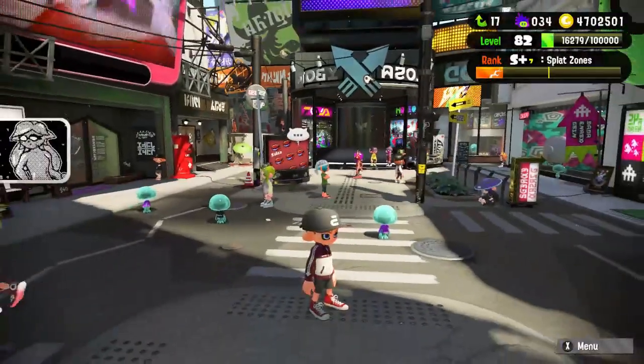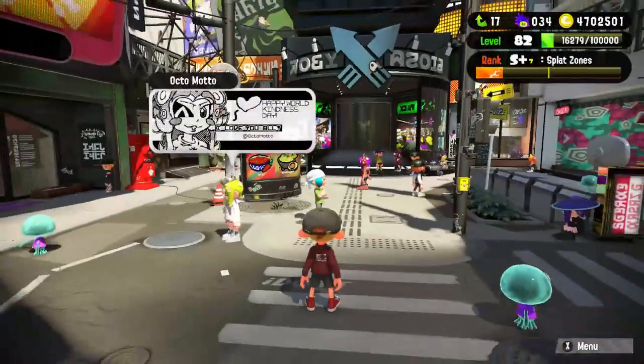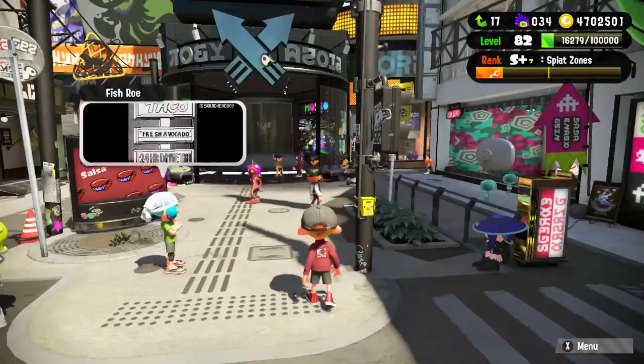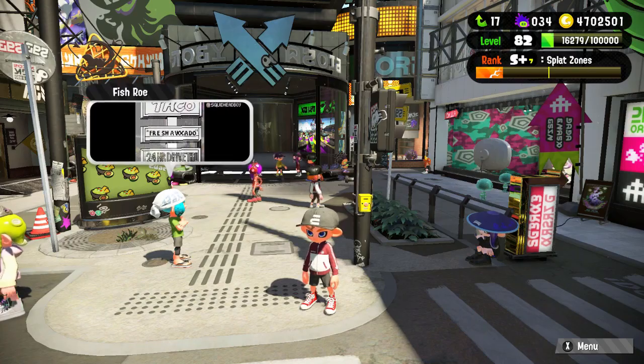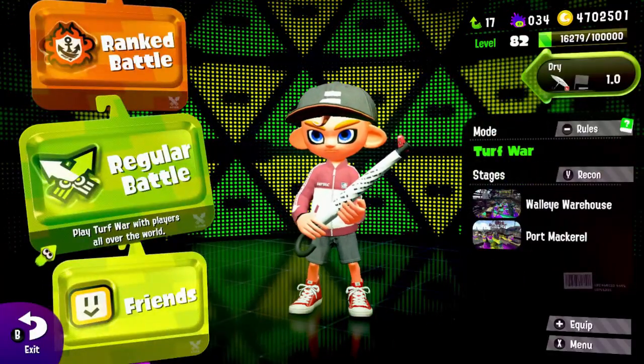I can use the Z button, the Z trigger, to zoom in. Unfortunately, however, there's no option to squid. And I am not taking this into a ranked match.